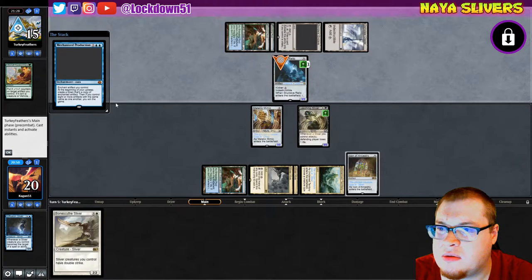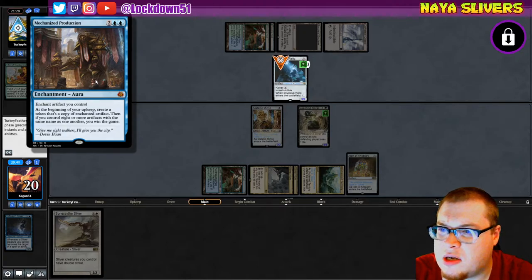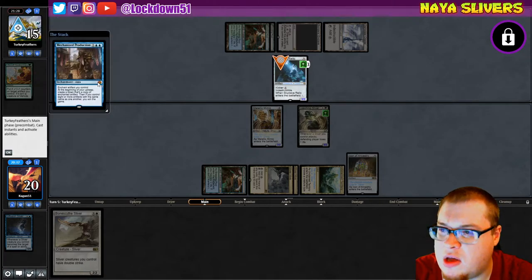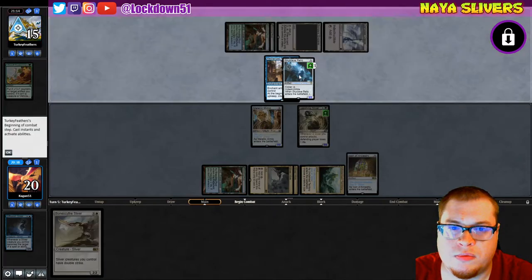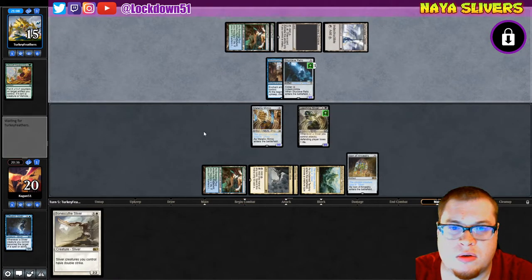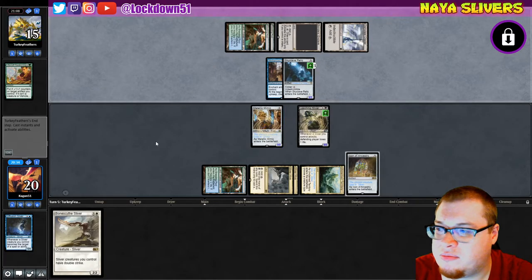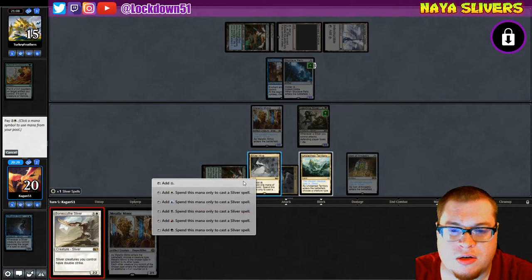Alright what is this — it's an enchant artifact. At the beginning of your upkeep, create a token that's a copy of the enchanted artifact, and if you control eight or more artifacts with the same name you win the game. There's the combo! So we're on a little bit of a clock but they're about to be as well. This double strike is gonna be no joke for them. I'm assuming they have ways to copy this even more efficiently — we're not gonna be on an eight-turn clock, we're gonna be on like a three-turn clock. We're just gonna go Bone Scythe, try to finish this game up.